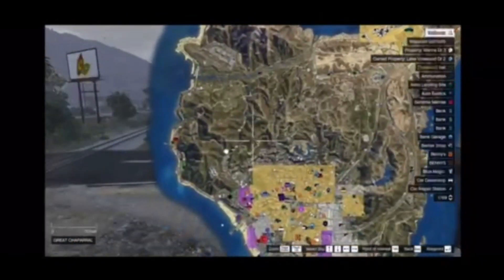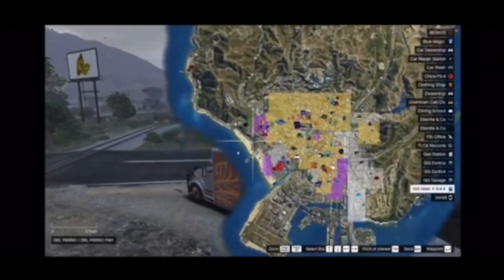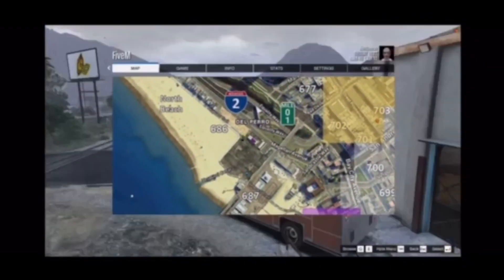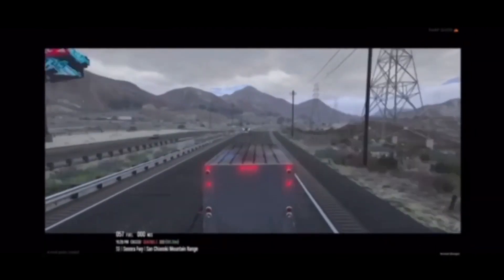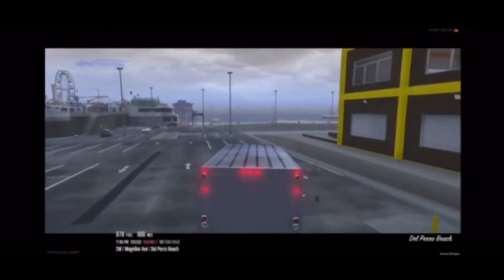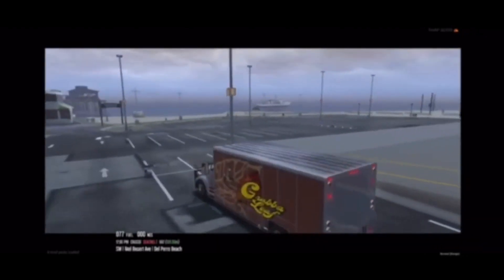After you're done putting the boxes in the truck, bring up your map. All the way over by the beach you'll see another Grab-a factory — that's where you want to bring your boxes so you can get that fat check. Once you arrive at the Grab-a factory, pull around to the back of the garage.